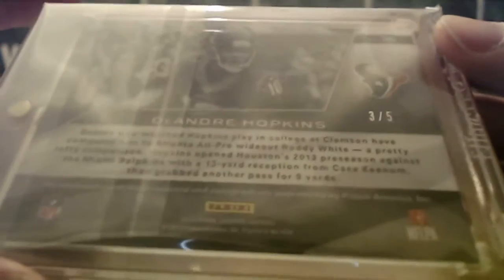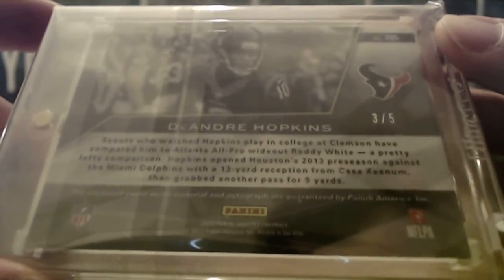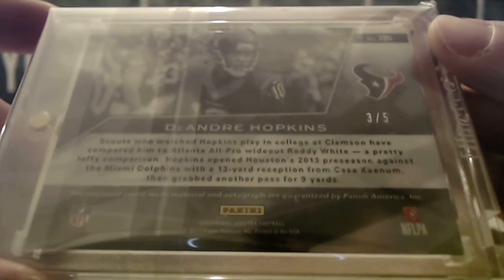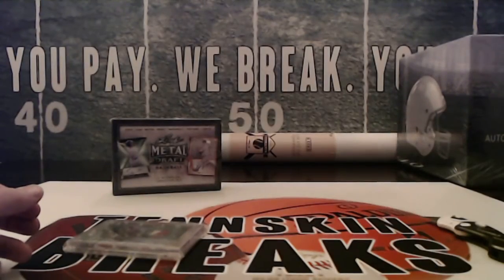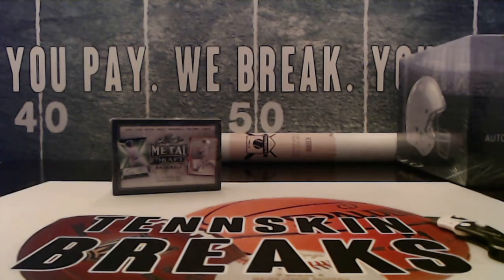Jacob, dude — number three out of five on that one. Nice pull, man. He picked up the next to last spot, ended up with the H, walking away with a sweet DeAndre Hopkins. Nice card on that — we'll get that in the mail tomorrow. I appreciate you guys joining us on the Super Break Playoff Football.